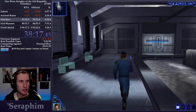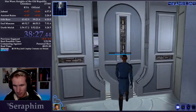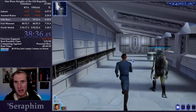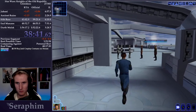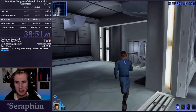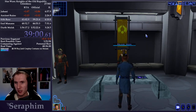Manaan is trying to stay neutral in the war between the Republic and the Sith. They are manufacturers of Kolto, a healing substance, and they want to sell it equally to both sides. Since we are a Jedi and it is faster to be light side aligned, we are going to work with the Republic. Long story short, the Republic lost some important data, they need us to recover it from the Sith base, and then they're going to help us find our star map — which apparently, from a vision or dream, is underwater.